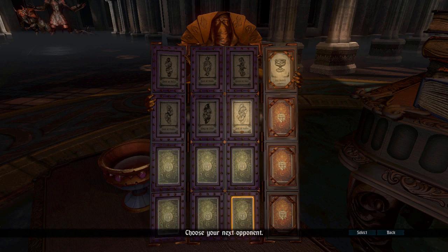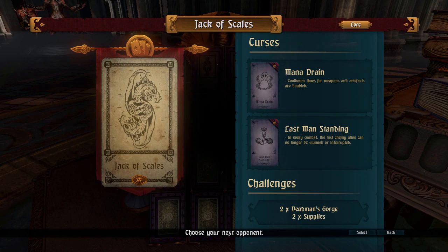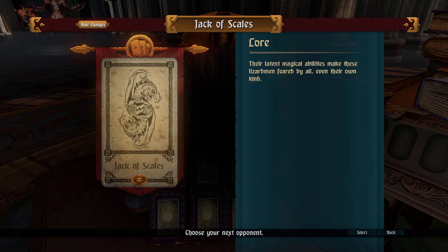That being said, once we get down to this row, it's going to start kicking my ass. So who knows, but hopefully this one won't go too bad. The Jack of Scales - our first encounter with the Lizardmen. Double the cooldown times for weapons and artifacts is kind of annoying, but oh well. And the last man standing - so we have two curses this time. The last one alive is going to be a bit more difficult to kill, perhaps. What's the lore behind this guy?